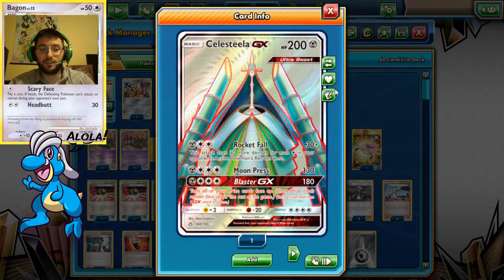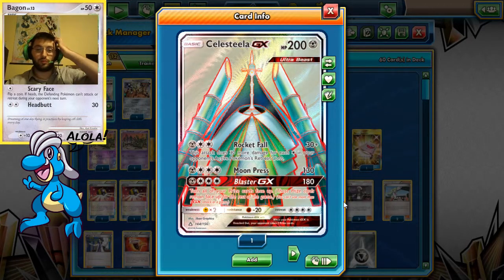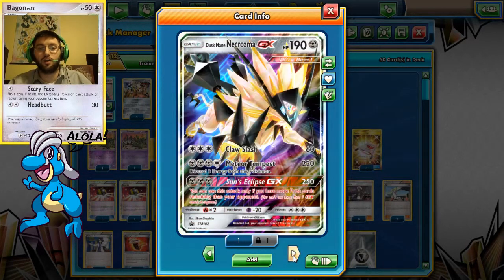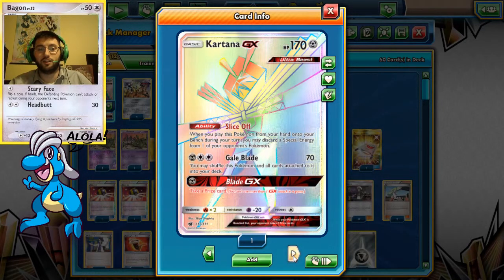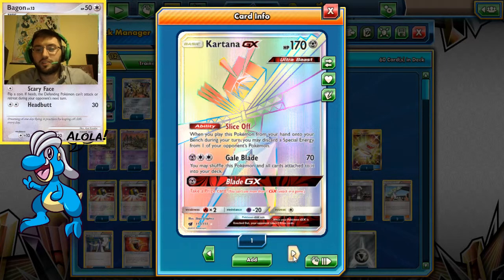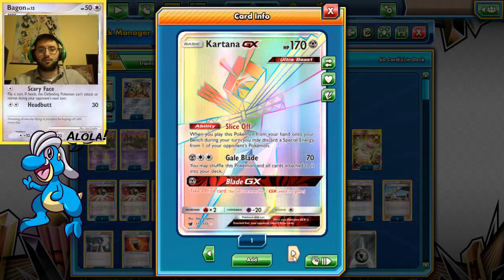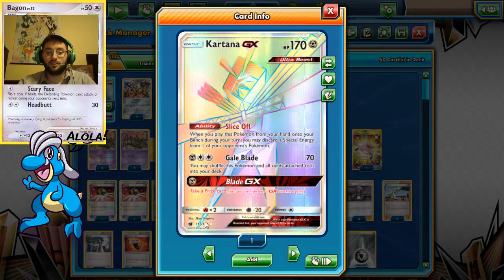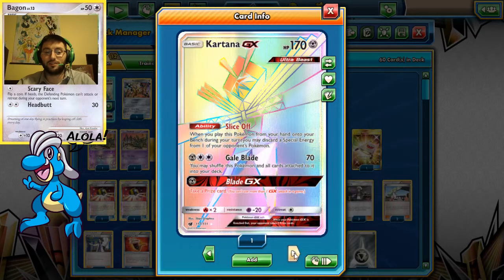Moon Press is surprisingly good in this deck, especially when paired with Duskshot from the Duskmane. Moving on, we have a Kartana — because why not? It's metal, it's an Ultra Beast, and we can search it out with Ultra Space. Kartana is getting a lot more play, so this one copy is probably going to be going up in trade value.